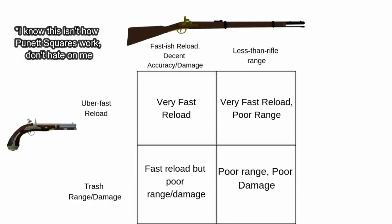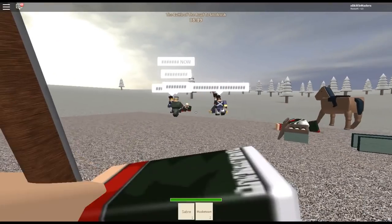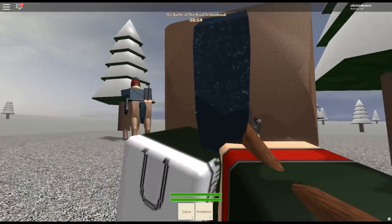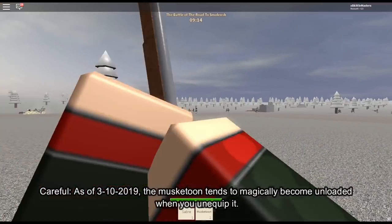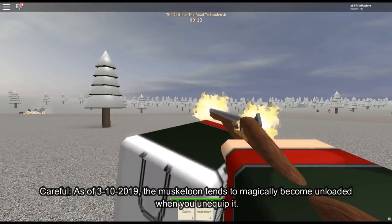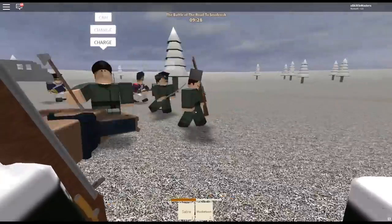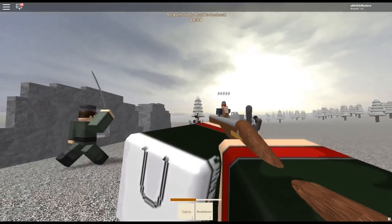The Musketoon, given to Dragoons, is the unholy child of the Light Musket and the Pistol. Positive traits include being able to use a gun as cavalry and fast reload speed. Negative traits include a very sharp damage drop-off and horrible accuracy. In my opinion, the best way to utilize this weapon is to ride into battle, dismount but stay on top of your horse, take a quick shot, and make a hasty getaway. The Musketoon also comes in handy if your horse is killed and you need a ranged weapon to continue the fight.